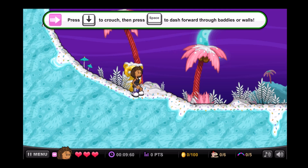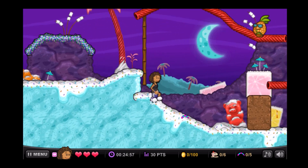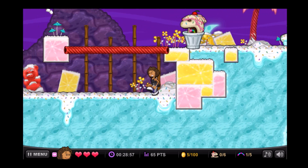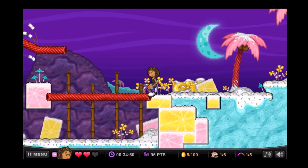Alright, so I'm playing as Lisa right now, because I am going to use her for the 100 coins, and her special skill is a dash. So to do a dash, you're going to have to crouch and press the space bar. She has that shoulder bust move from the WarioLand games, and I'm pretty sure that's what the move was inspired by.